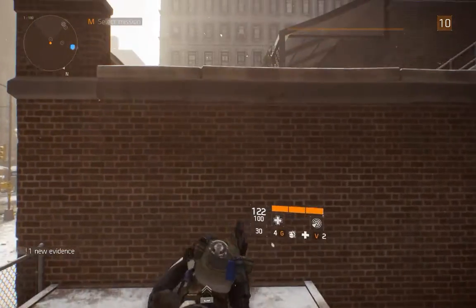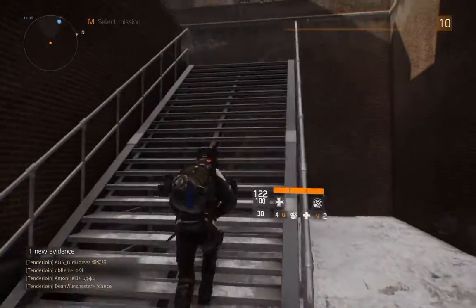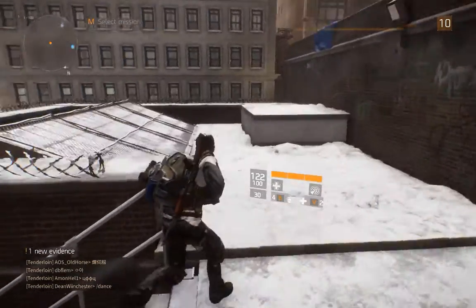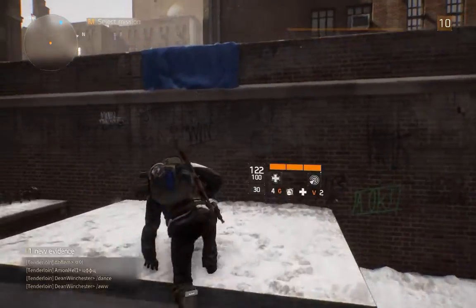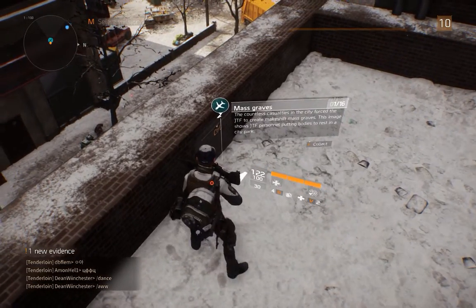Climb the boxes up to the lower roof, head up the stairs, then climb up to this higher roof, and you'll be on the rooftop where you can collect the drone wreckage. So there you go,